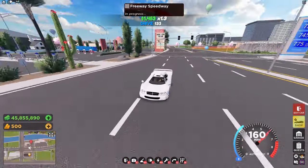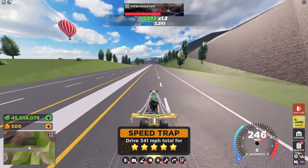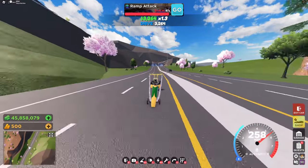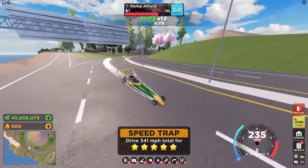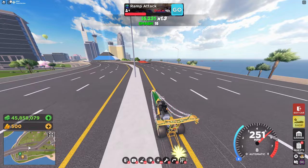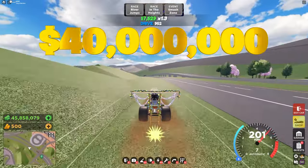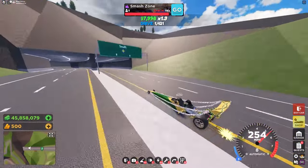The Holiday Inferno is the rarest earnable car in the game — only 250 were obtainable by finishing in the top 250 players for deliveries during the Christmas event, requiring a massive time investment. Its stats are identical to the regular Inferno, so it has no racing advantage. It's the peak of a car collector's journey, worth around 40 million dollars — which is surprising since the 787B is less rare yet more expensive, showing just how high demand is for it.